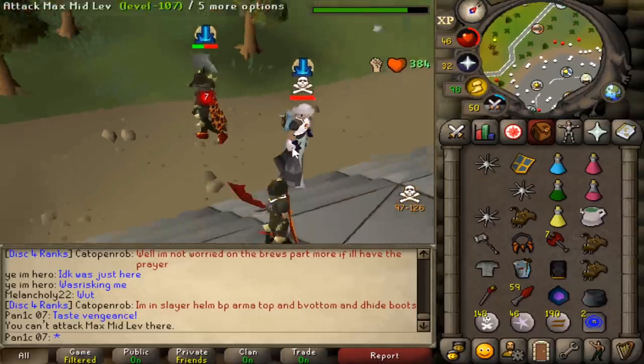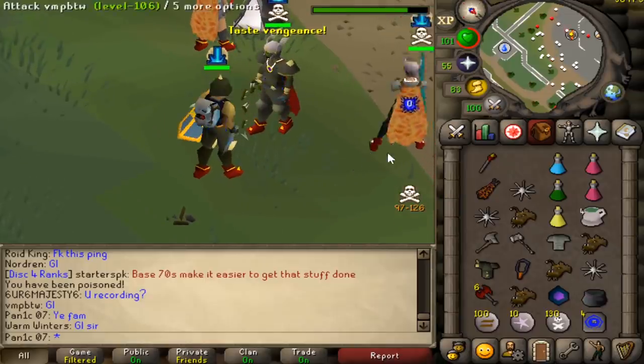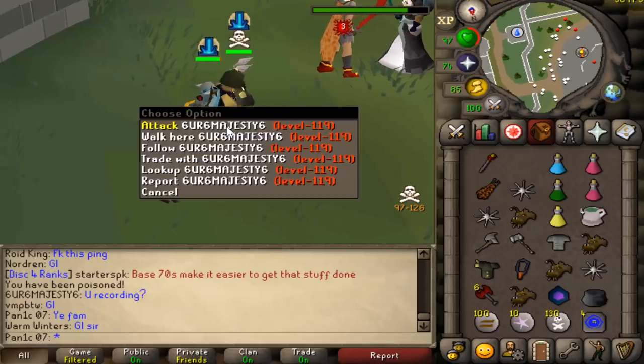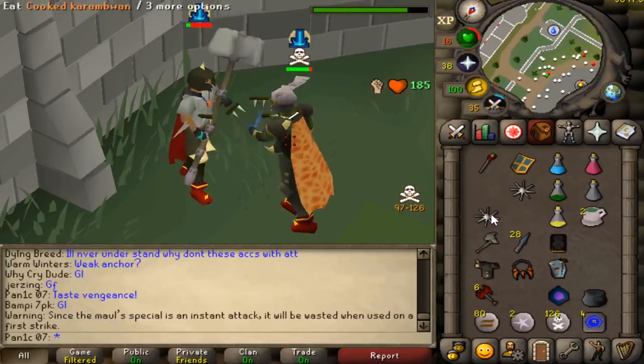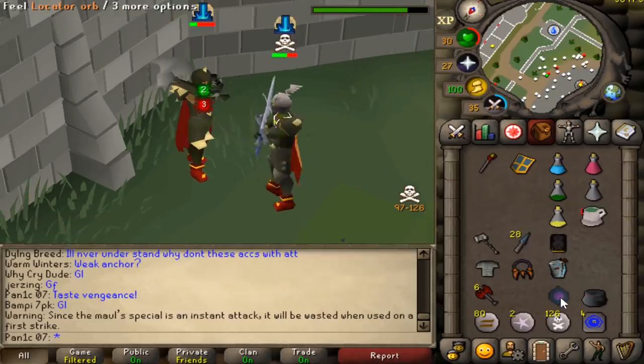Really misclicked that — oh we got him anyway. GG, nice. Now he's risking — looks like he's risking a decent amount. Pretty sure he has an AGS G Mole as well, and the negative is this high combat. We're gonna risk it.